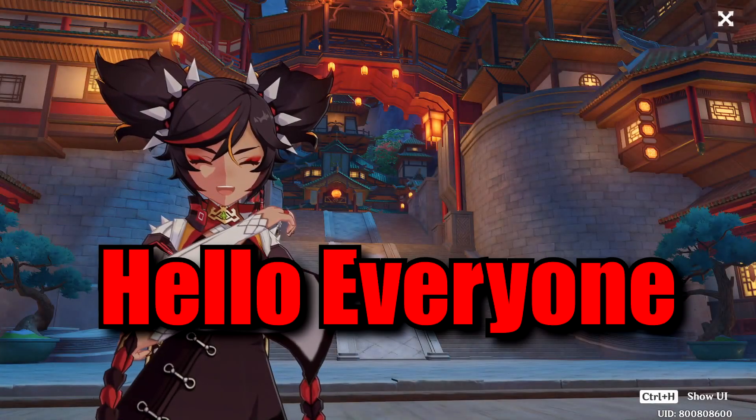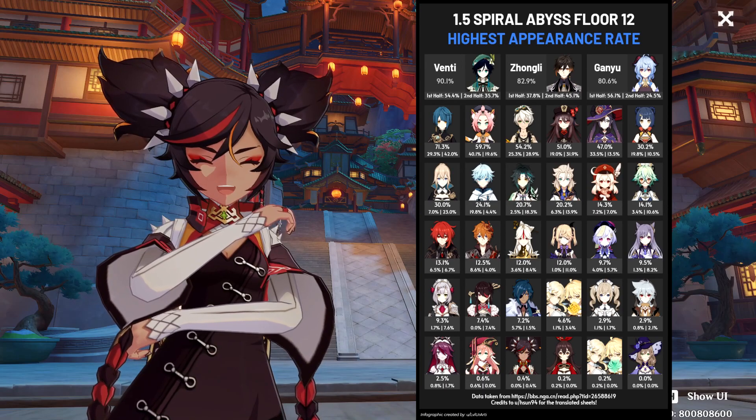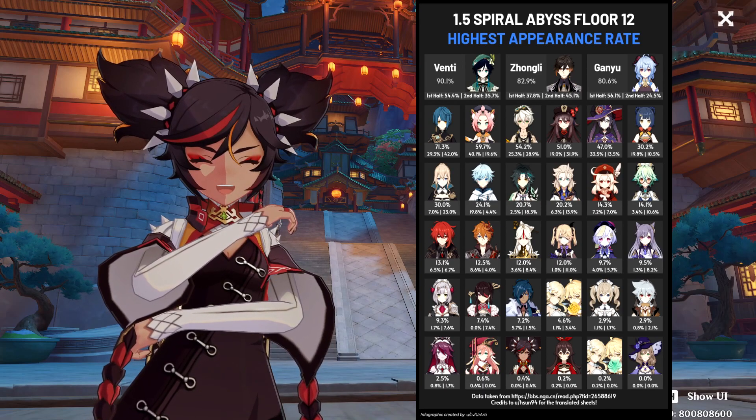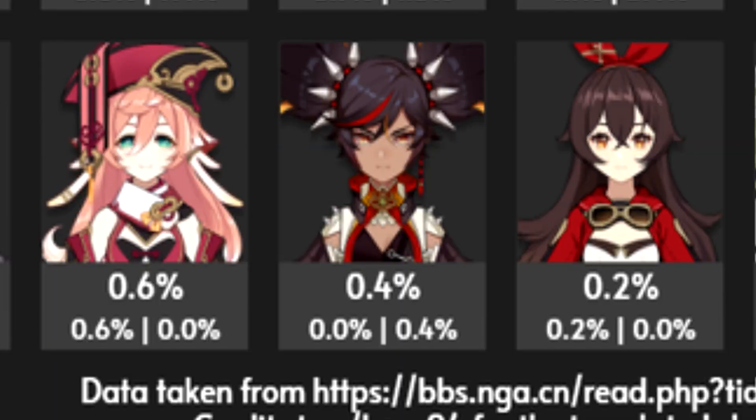Hello everyone, Kconz here. I just saw this 1.5 floor 12 highest appearance rate on Reddit, and I was just like... What the... Only 0.4% of people use Xinyan on floor 12? What? Really?